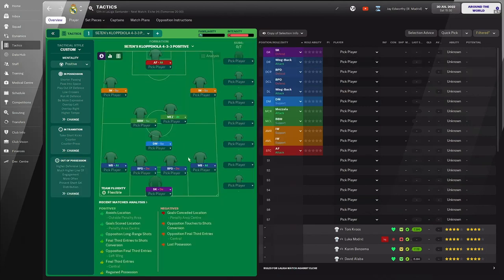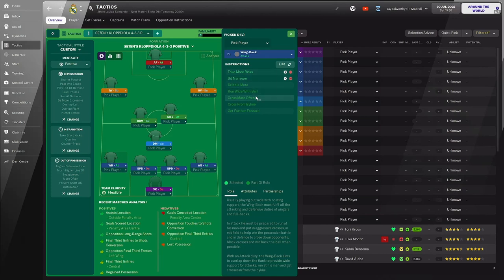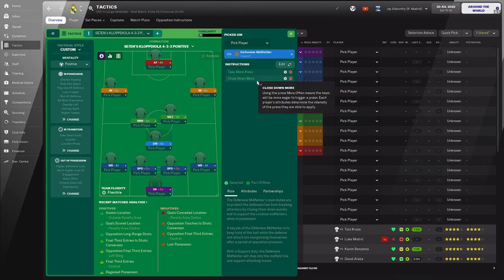Looking at individual position instructions: the darker green highlights are part of the role by default, while the brighter green ones with the remove button are ones we've added. The goalkeeper is a sweeper keeper on defend — told to take fewer risks and ease off tackles. Wing backs on attack are told to take more risks and sit narrow. Two ball-playing defenders have no additional instructions. The defensive midfielder covers the back four, taking more risks and closing down more — pressing is a big part of this tactic.